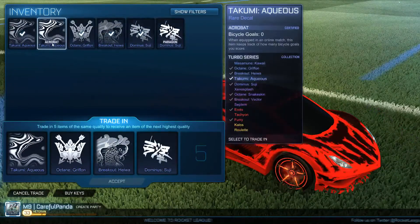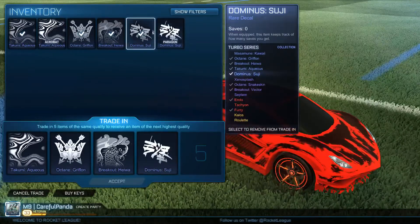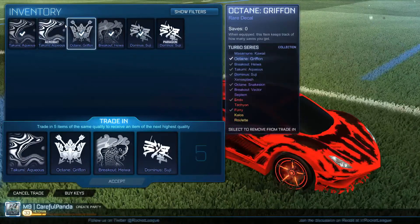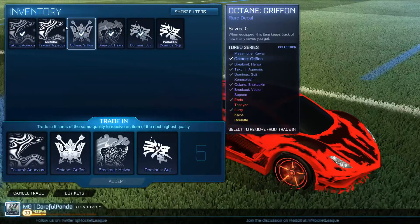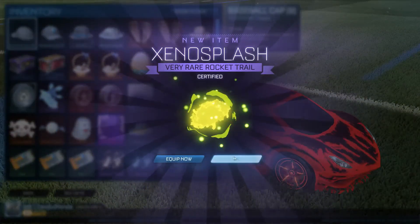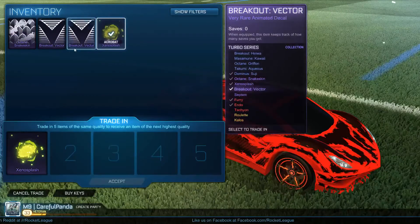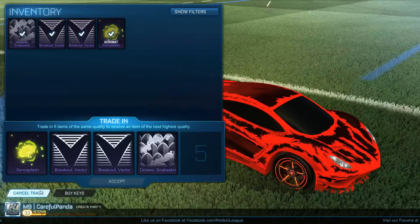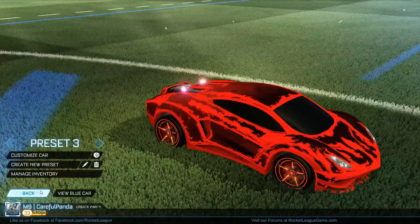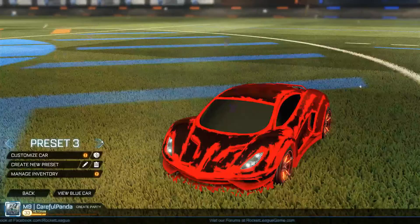Let's see if we can get some painted septums. Which one should I do - suji? I feel like I'm never gonna use Dominus with suji, but I also feel like I'm never gonna use kumi. I think I'm gonna - yeah - can we get some painted septums? Exeno splash certified - what certification is it? If it's striker I'll be kind of happy. Acrobat. We need one more. Alright, I'll be back guys, I'm gonna go find that one more and then we'll do the trade-up.